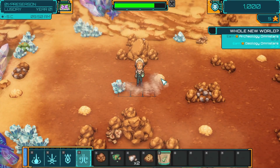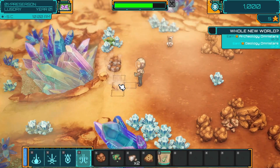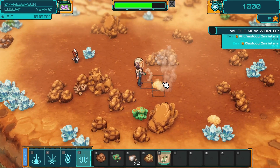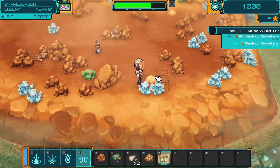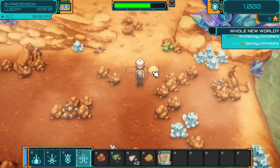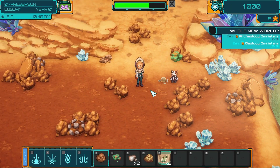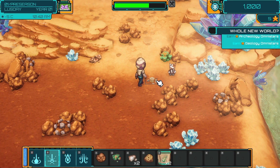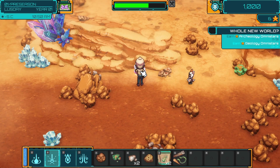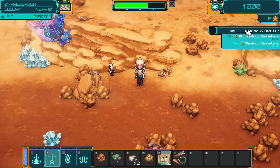Oh my gosh, I'm not getting anything at all. Look at QWERTY following me around! I wonder if... what's the countdown at the top for? Is that how much energy our tool has left, maybe? Can I laser it? Oh, right click to pick it up. Heat ice crystals to refill your spray tool. Okay.